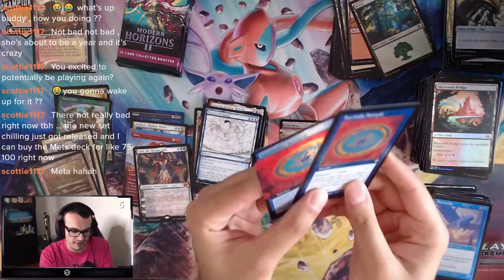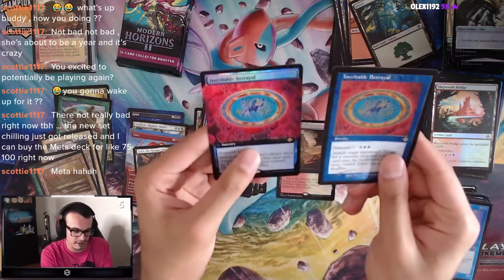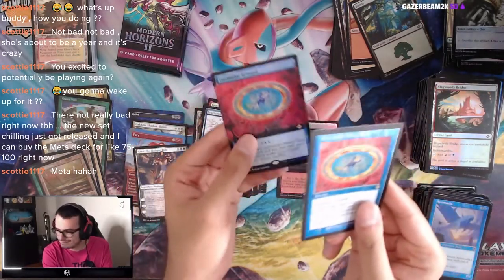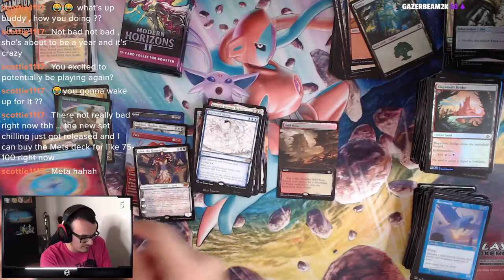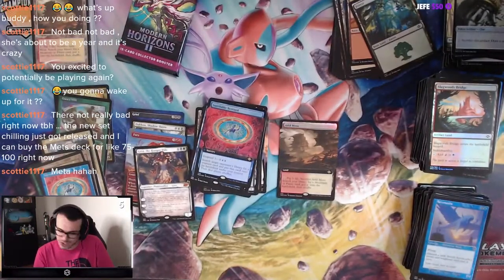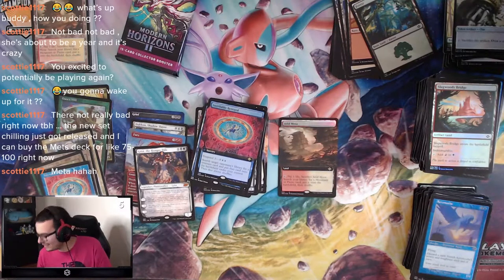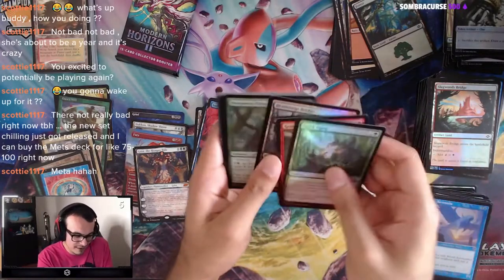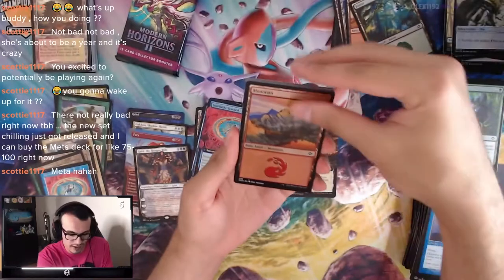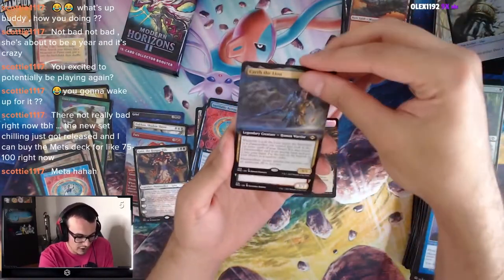I think this is the second time I've gotten the old one and then the Full Art Foil in the same box. We'll take it. One Fetch, one of these Fetches though — it's a three-fetch box but there's gotta be more. Give me a Tarn! No! Alright, that's not it. Karth the Lion, we've seen this guy.